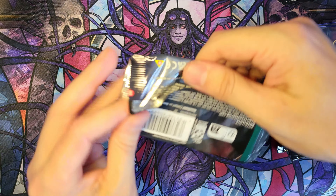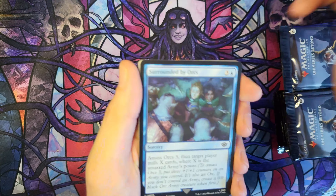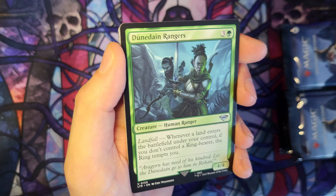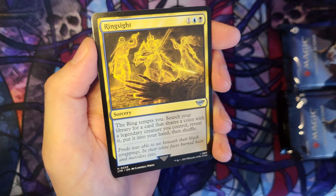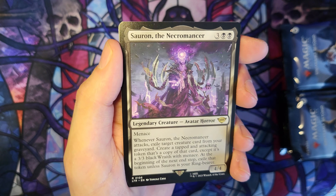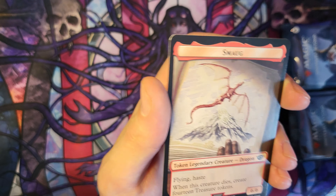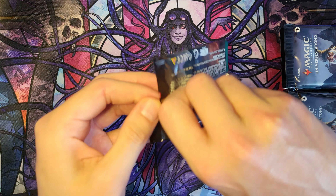Next pack. Thoughts on the One Ring — it seems very, very good for Commander, and the price is just going up and up at the time of recording. Reprieve — another very good uncommon that will be going into a lot of decks. Faramir Field Commander. Dunedain Rangers. Shortcut to Mushrooms. Ring Sight. Nasty End Borderless — one I've seen a lot of. And Sauron the Necromancer — not a lot of hype about that card but I'm excited to play with it. Foil Lost to Legend. And Smaug. So we're halfway through — let's crack on.